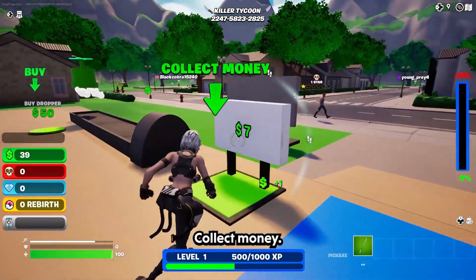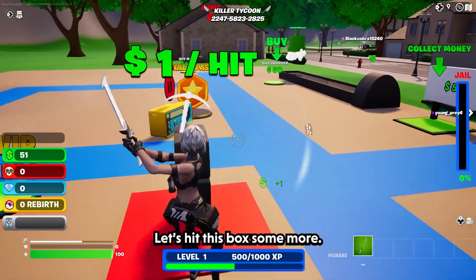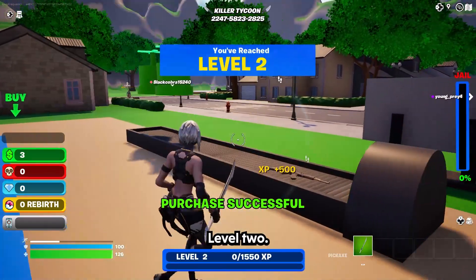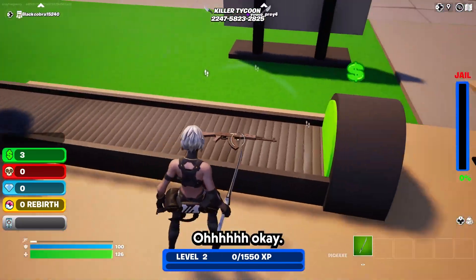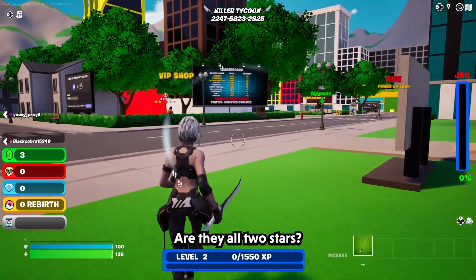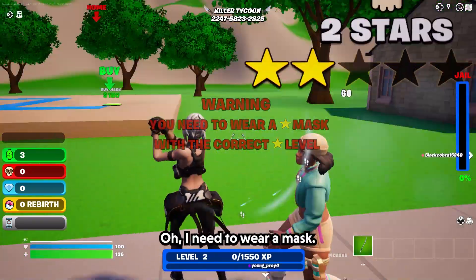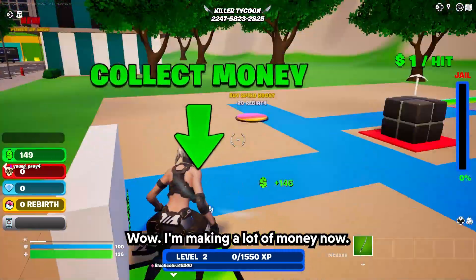Oh I got a few dollars. Collect money. Okay let's hit this box some more. I can buy another dropper — let's do that. Level 2. Two stars. Are they all two stars? Guess we're just gonna have to try one. Pick her. Oh I need to wear a mask.